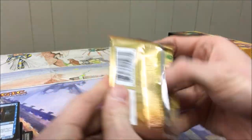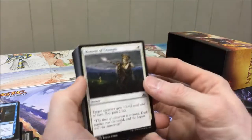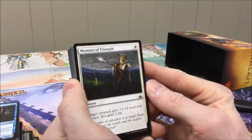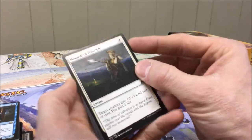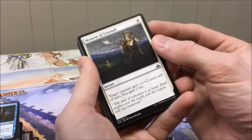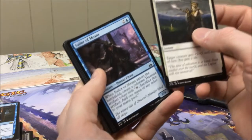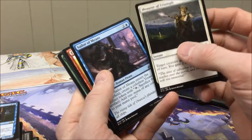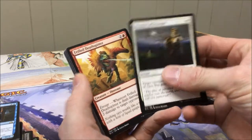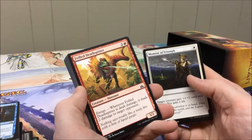Okay, so I'm going to pretend this is pack one pick one in a draft and go through the cards explaining my thought process, prefacing that with the fact that I'm not the best drafter in the world but I do like to think I can provoke some conversation. Moment of Triumph — decent trick, I actually quite like that card. Sailor of Means — in the right deck it's good and good for splashing, but I still think Moment of Triumph has my vote. Frilled Deathspitter — very good aggressive card.